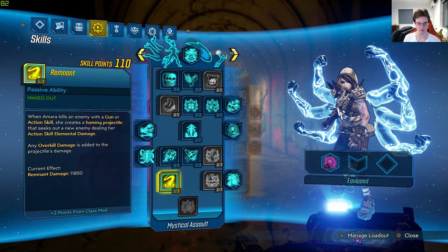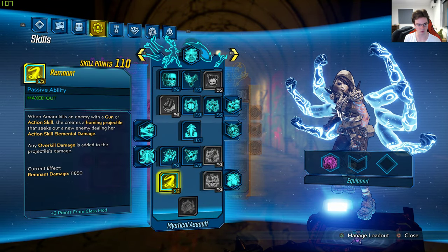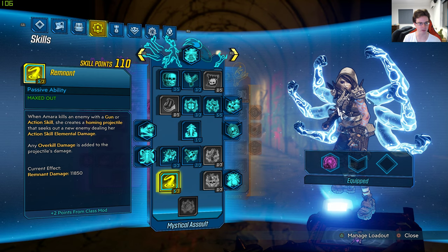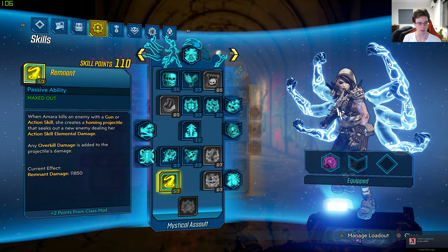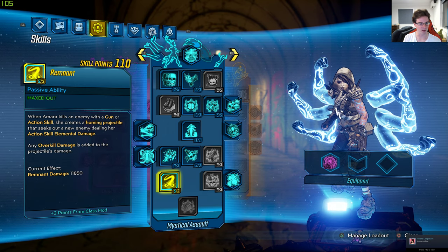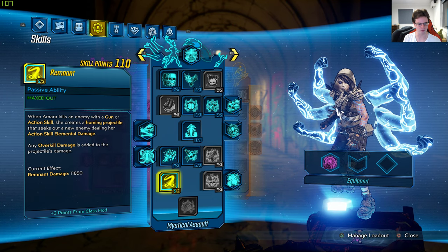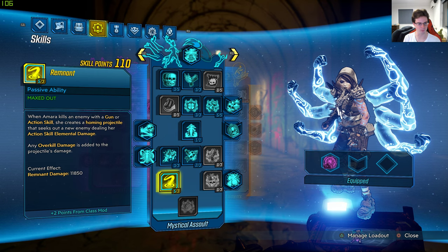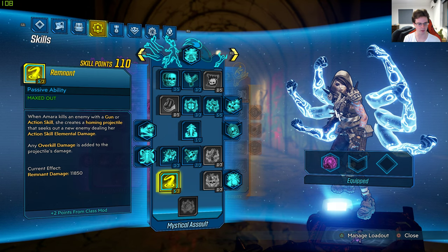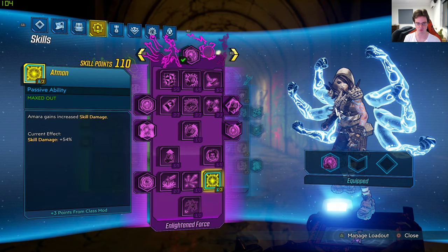If you go to the skill tree, in the blue tree — whenever Amara kills an enemy with a gun or an action skill, she creates a homing projectile that seeks out a new enemy, dealing her action skill elemental damage. Any overall damage is added to the projectile's damage. That's Remnant, and its damage is 11,850.